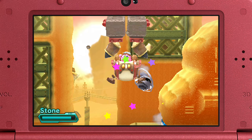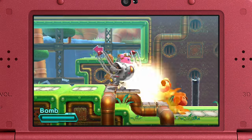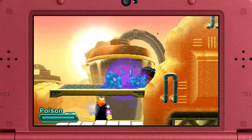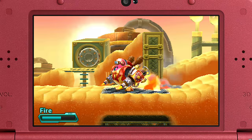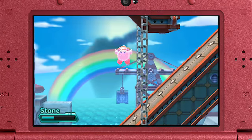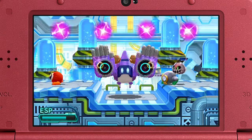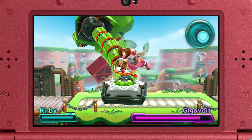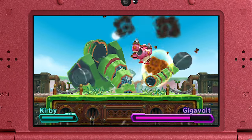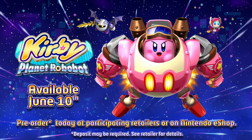Come on, Kirby — only you can save this mechanized world. Kick. Blast. Splash. Bomb. Splat. Build an ice cream man. Become a statue. Ride on, little Robobot rider. Landing on Nintendo 3DS, it's Kirby Planet Robobot. You can pre-order today.